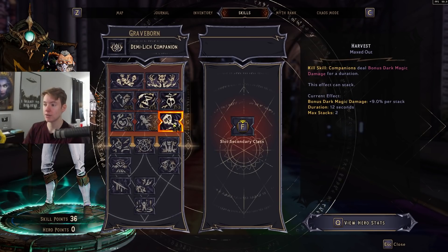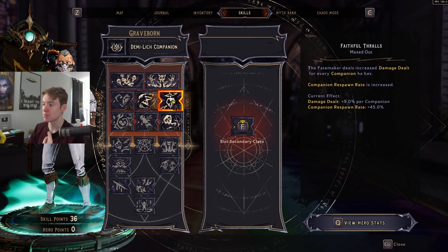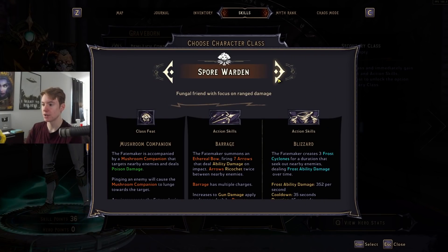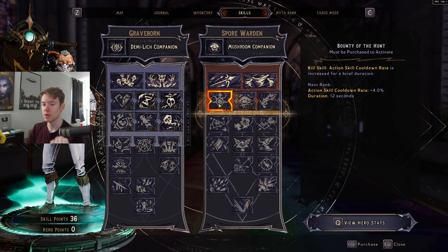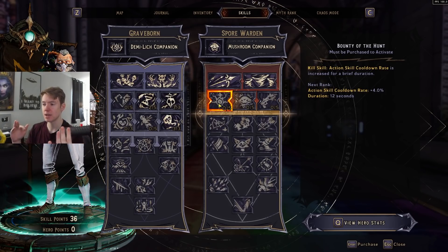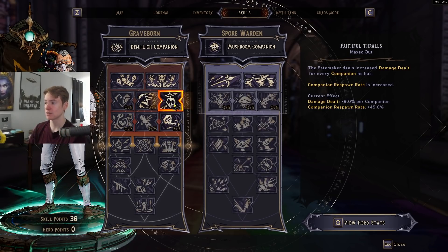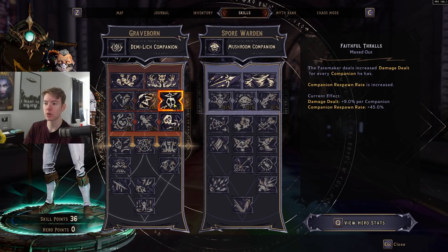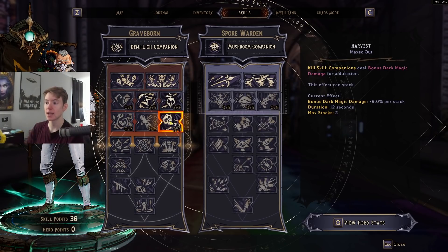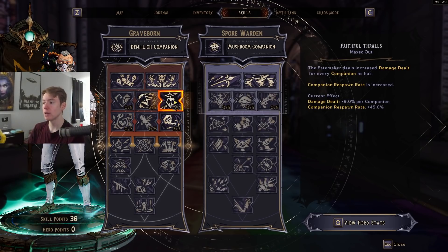Most people think it's Faithful Thralls when you pair with Spore Warden, but Faithful Thralls is not the reason this gets absolutely insane — Harvest is the primary reason. Harvest seems to stack way higher than it's supposed to. That said, you can pair this with Faithful Thralls to get additional damage. Faithful Thralls gives nine percent damage per companion. When you continuously do maps over and over, you'll see a bunch of mushroom companions appear in the sky — when you enter a new area through multiple load zones, it tries to respawn a companion but keeps the old one in the void, stacking Faithful Thralls.